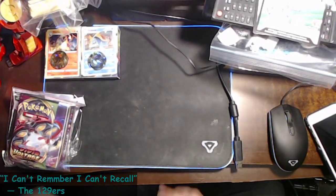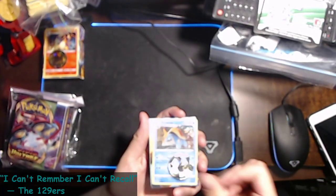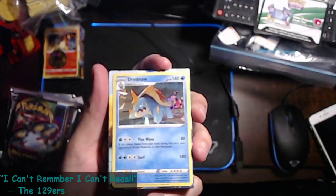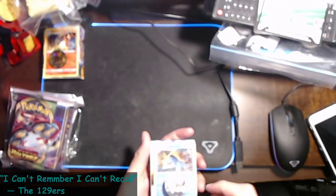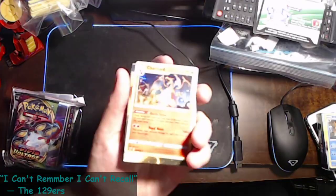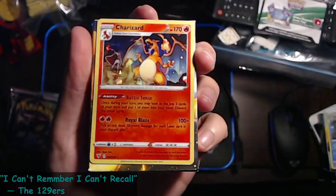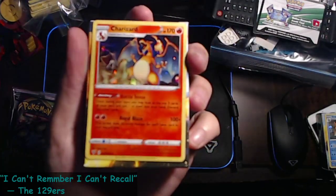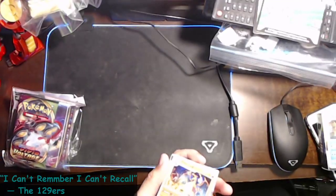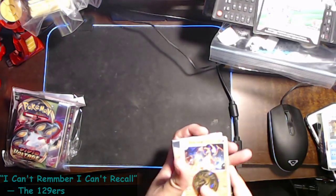All right, let's just start. First things first, I got both the Vivid Voltage themed decks. Here's Dreadnought — get the coin out of the way — I like the look of that card. I like the coin too. Same with Charizard, and they're pretty strong too, pretty advantageous. Royal Blaze is 100 damage but you can do an extra 50 for each Leon card in your discard pile, so if you build a Leon deck that Charizard will utterly destroy. Vivid Voltage is OP.